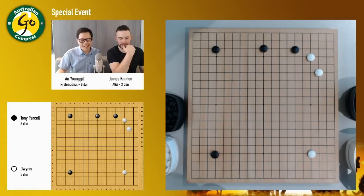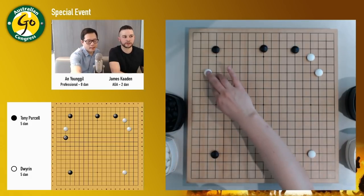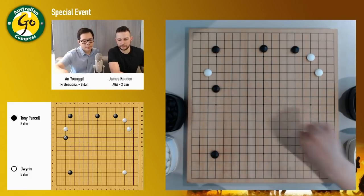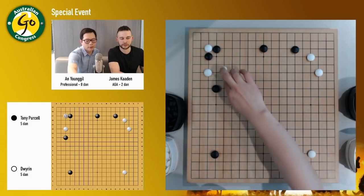So this one is an interesting move — kind of a trick play. For example, white plays here and black goes here. This time, like Tony played here. I can show you something, because maybe some people might think it's interesting.